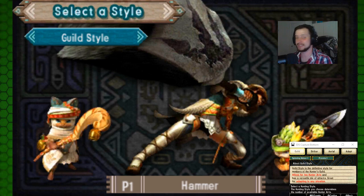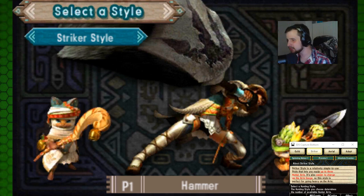These are different hunter styles. Guild style is a definitive style for members of the hunting guild — allows 2 Hunter Arts and has a good mix of attacks, great for any episode and situation. Striker style lets you equip up to 3 Hunter Arts and is eager to charge up those arts, so it's suited for going heavy on arts.